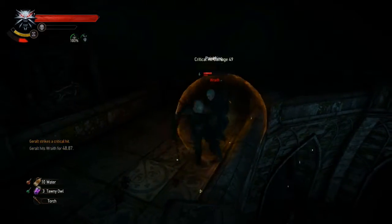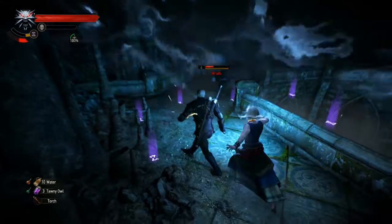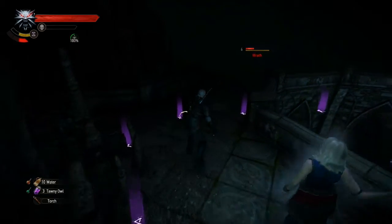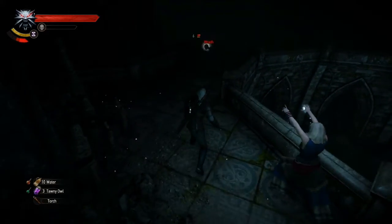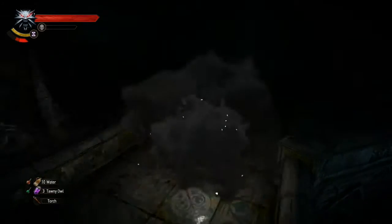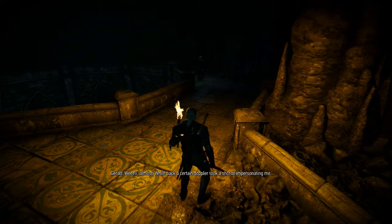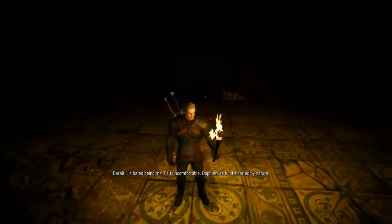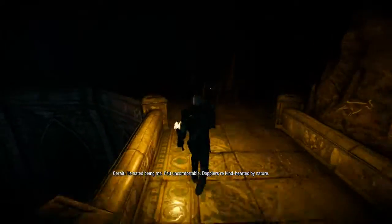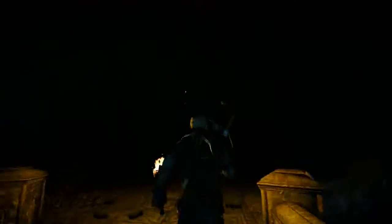Too late to surrender. After the fight, there's some dialogue — apparently a Doppler once tried impersonating Geralt, hated being him, felt uncomfortable. Dopplers are kind-hearted by nature. Unfortunately the wraiths don't drop anything, so let's just jump right in the pool here and get on with this mission.